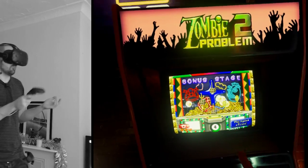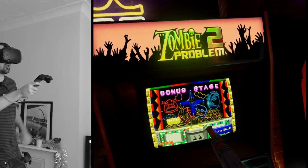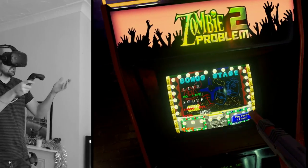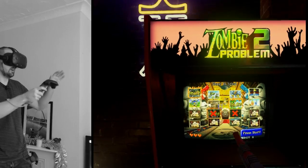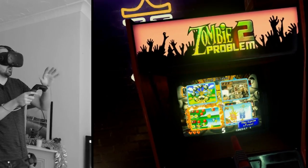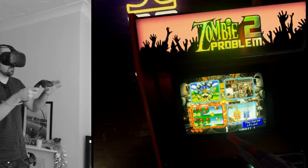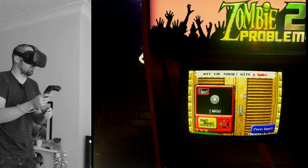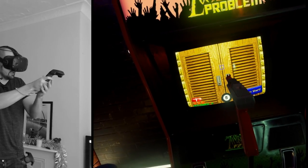You'll also notice on screen there's a crosshair showing where you're aiming, which is of course not present in the real Point Blank. I know it's possible to remove — there are MAME versions that do remove the crosshair. And I think the smoothing is coming from New Retro Arcade and can be removed as well. If they can fix the smoothing, it'll be literally perfect.